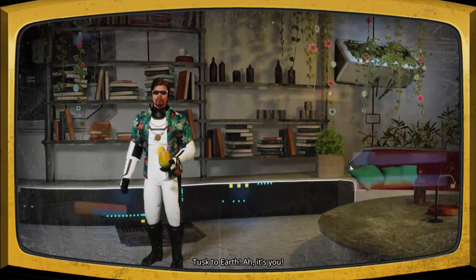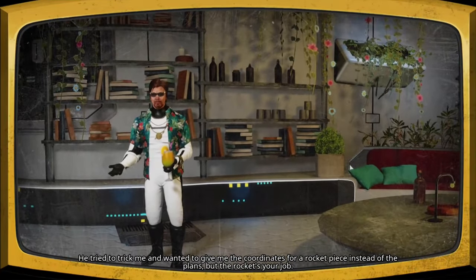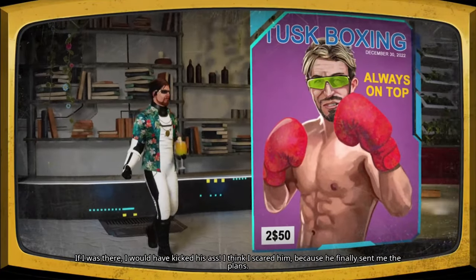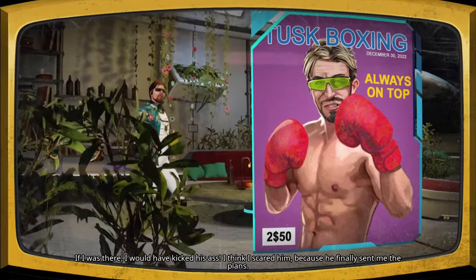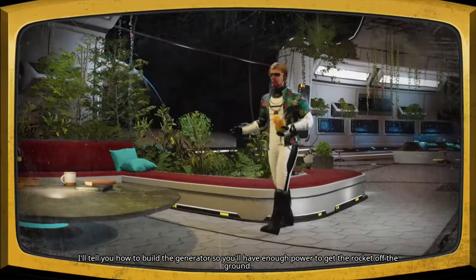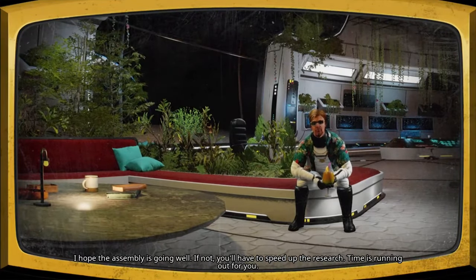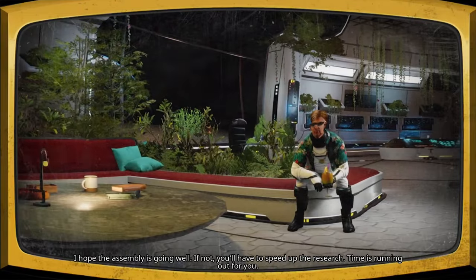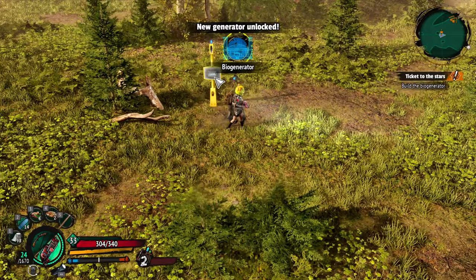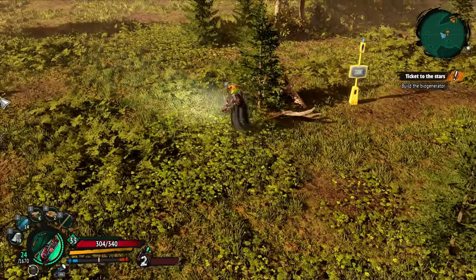It's you! I just finished talking with Mr. X — he tried to trick me, wanted to give me coordinates for a rocket piece instead of the plans. But the rocket's your job. He finally sent me the plans — I'll tell you how to build the generator so you'll have enough power to get the rocket off the ground. Time is running out for you. Biogenerator — hell yeah! Build the biogenerator — finally an upgrade!